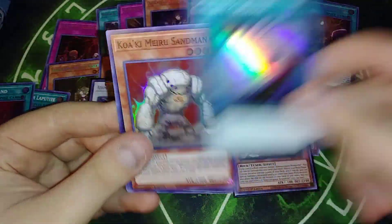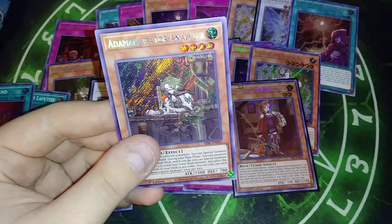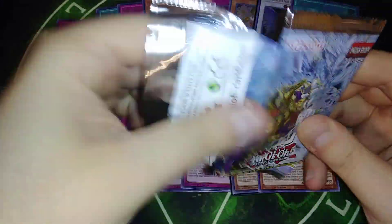Drag Knight, Cyclone, Sandman, Block Dragon, and Analyzer. I thought it was another one — I was like, please, back to back. Please be a $100 box, please.